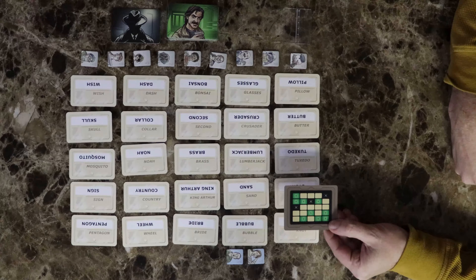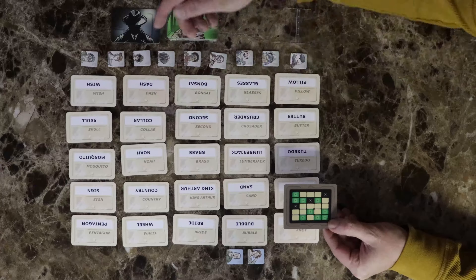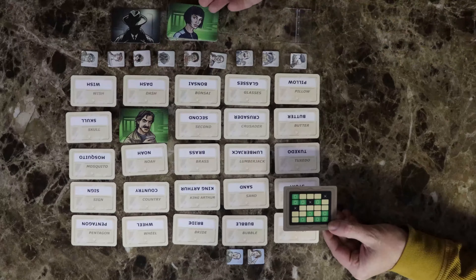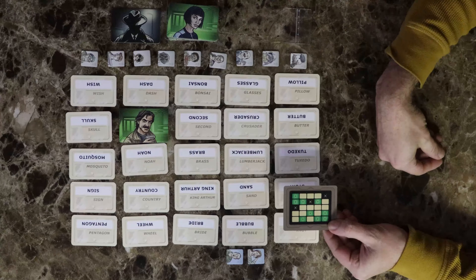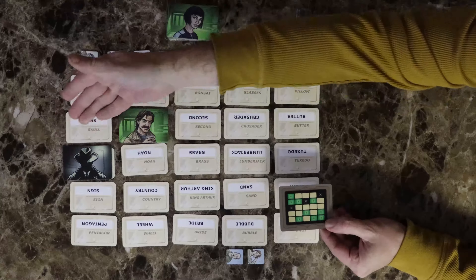When making a guess, you will point to the card to indicate that's your guess. If it's correct, your partner will put a green agent on the card and you will get to guess again. If you're wrong and guess a card that is black, you've uncovered the assassin and the game is over — you both lose.